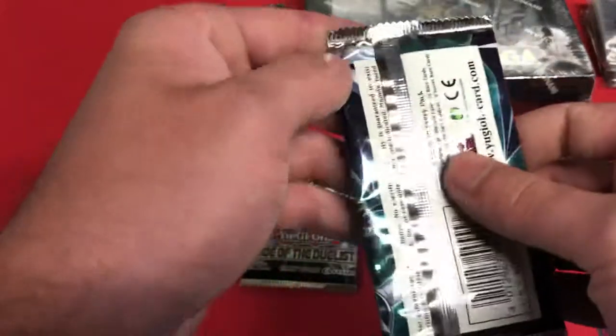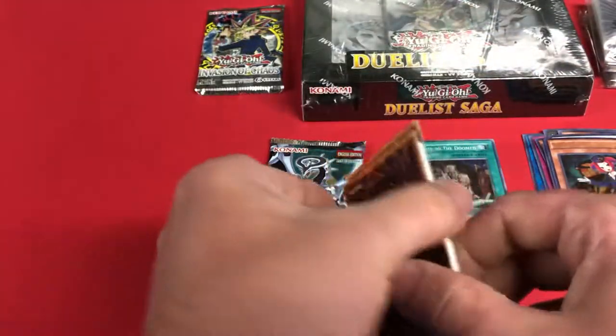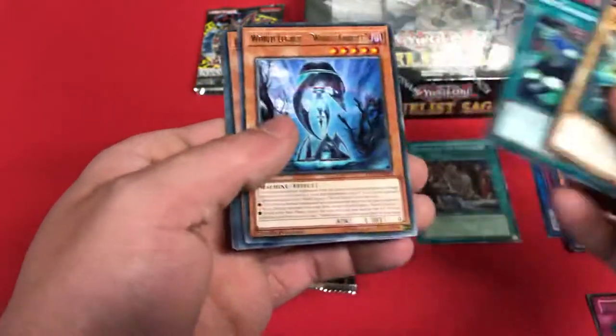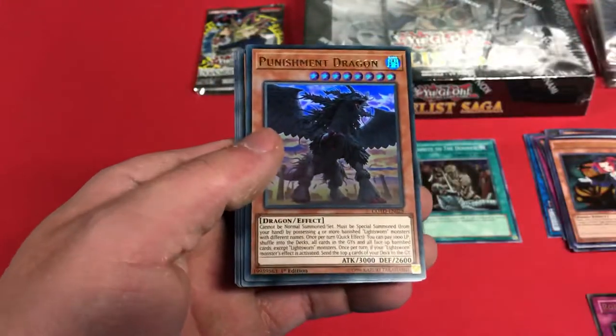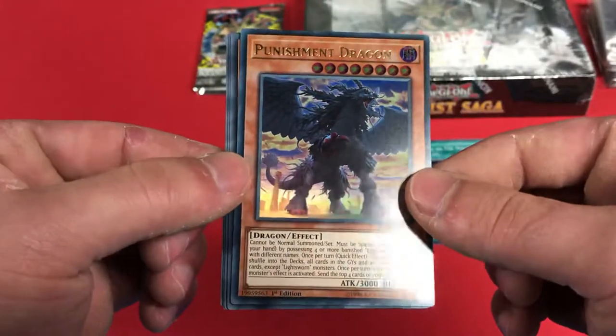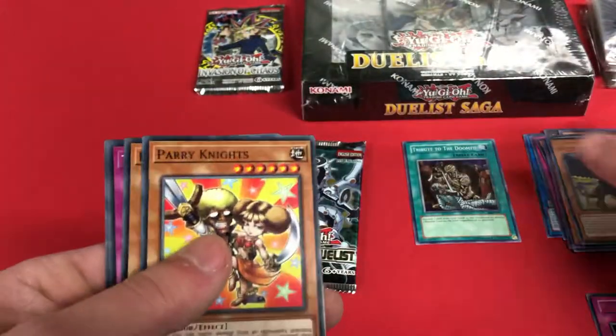Alright — Code of the Duelist: Chosen by the World Chalice, World Legacy World Chalice, and we got Punishment Dragon. Wow, this card is cool, man — look at that. Reminds me of Judgment Dragon. This card is sick — I've never even seen this one before. Parry Knights.